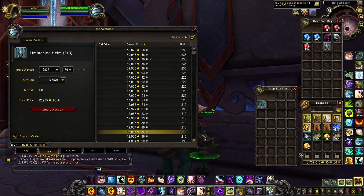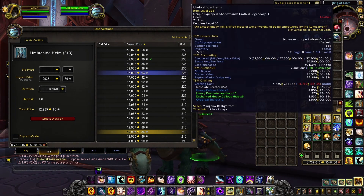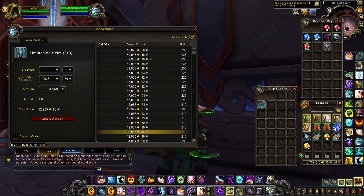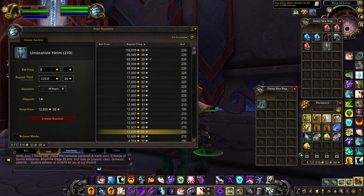It depends on your schedule. If I post something right now at 2 p.m. for 12 hours, I'll be able to repost in less than that, so the item will still be up on the auction house. But if you're leaving for two days for a whole weekend and just want to use this technique, please use 48 hours — because even then, some people might still be interested enough to bid instead of buying directly if it means saving 30k gold.